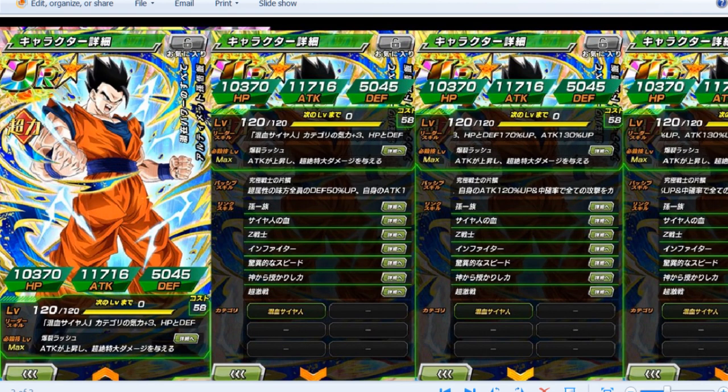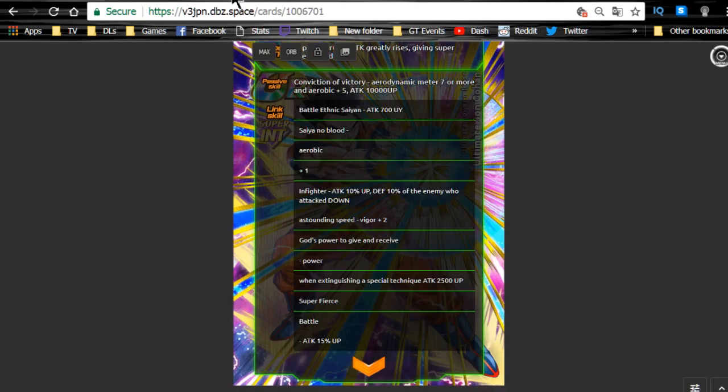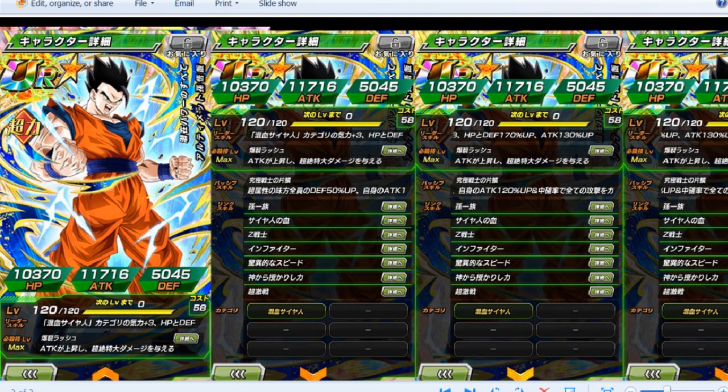Talking about the link skills: the first one says Clan — I'm assuming it's Saiyan Warrior Race, which is on his card as Ethic Saiyan. Then he has Saiyan Blood, which is Ki plus one, Z Warrior, Infighter, Shocking Speed, Power Bestowed by God, and Super Fierce Battle. All the common link skills for him.